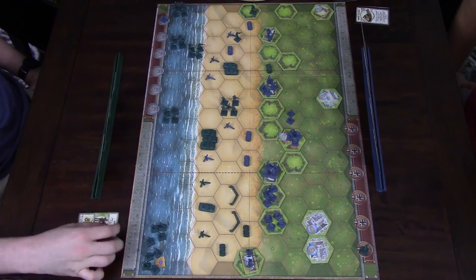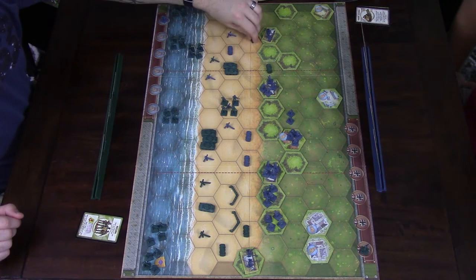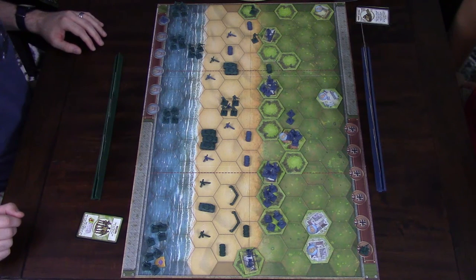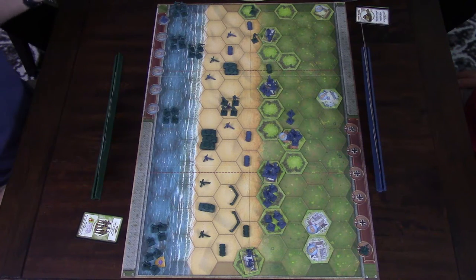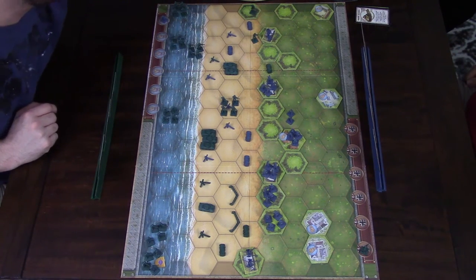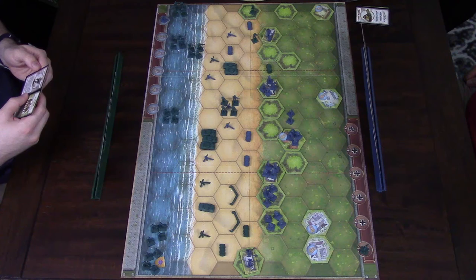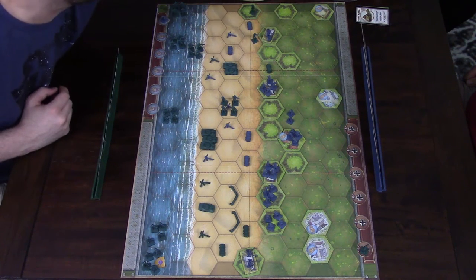I'm going to issue Recon One Left and rush these guys up to attack your artillery. I'll be rolling one die — plus the bunker and cover from the hill, they'll be rolling three. I'm just rolling one die; I have to get a grenade or a flag. I got an infantry, so it doesn't do anything — but it gets that card out of my hand. I can draw two cards and pick the one I want. I'll take this Right Probe.